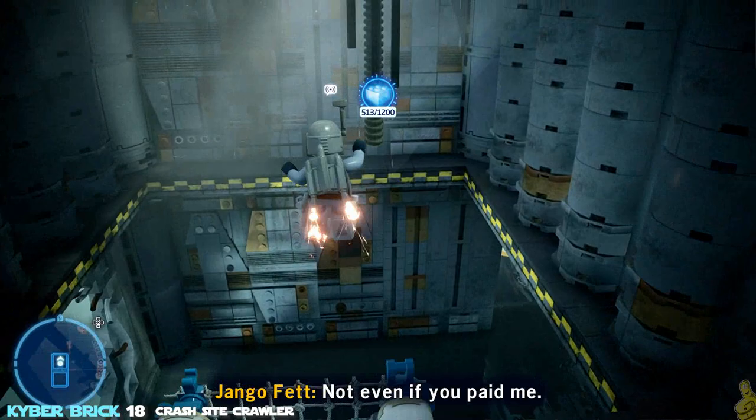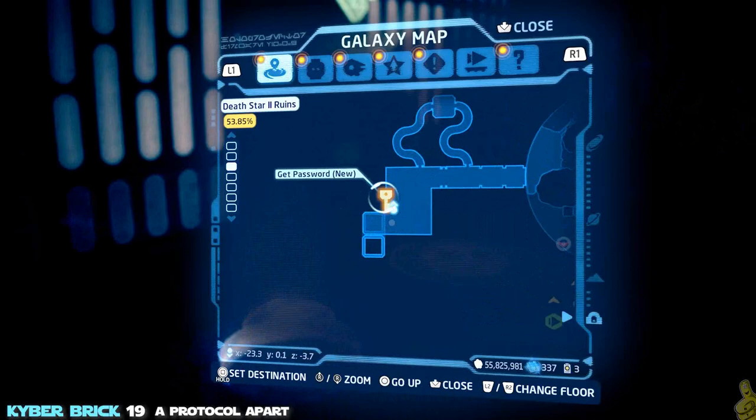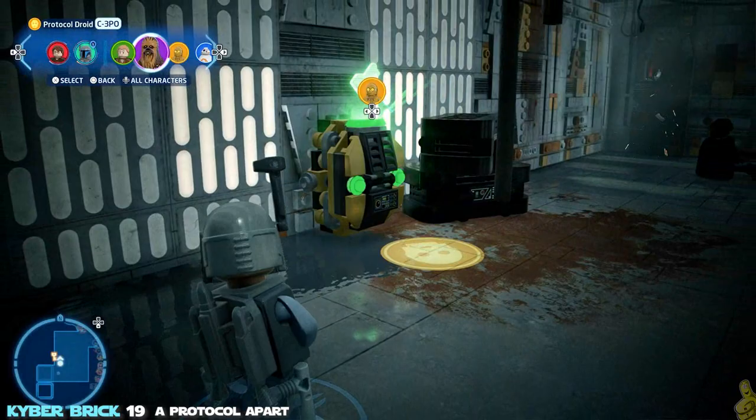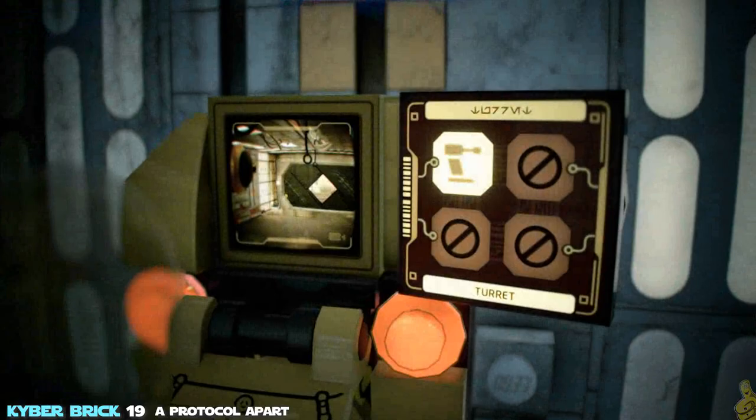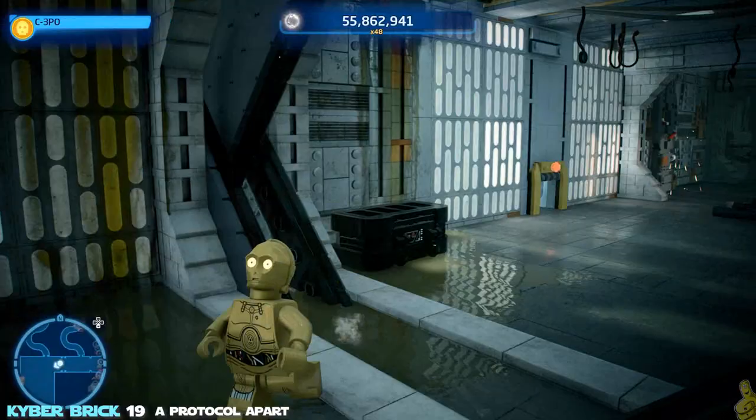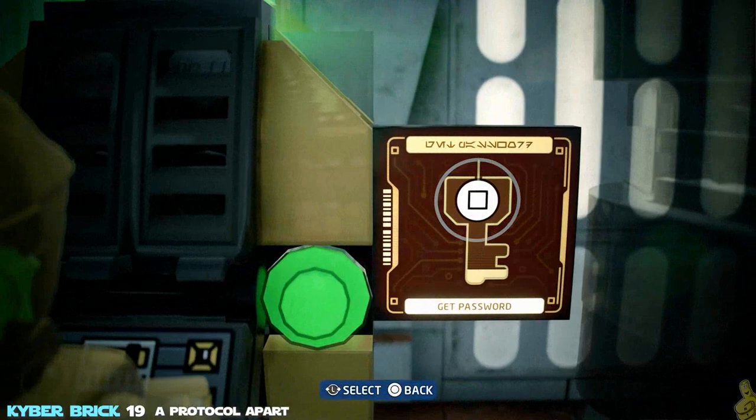We've grappled our way back out and into the room with the protocol droid terminal. Now we're going to get that other brick. We need the password to access that terminal — it's on another floor. This is actually not the password terminal — this opens the door for easy access out, so you don't have to go back through that protocol droid hatch. Make sure you swoop up the password for room 327 before you move on out.